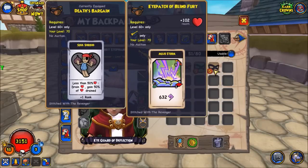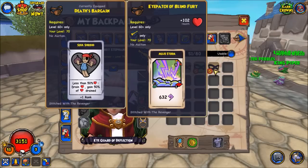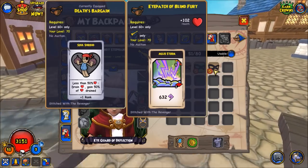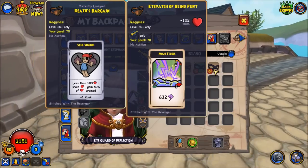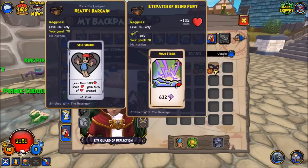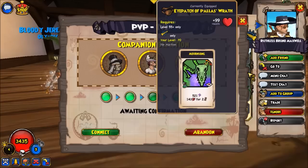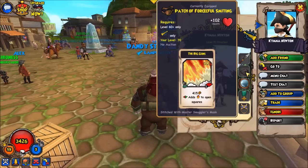The Eyepatch of Blind Fury can be really nice if you're using the companion Old Scratch. It gives you a Mojo Storm, which is a 9-square instantaneous attack that can actually wipe out an entire army of scorpion summons sometimes, or just be a huge damage threat. But it does have a limited range. If you want more offense, another option would be the Eyepatch of Palace Wrath, dropped by Xena in Aquila, which gives a Mournsong. The Patch of Forceful Smiting is dropped by Siva and gives Big Guns.